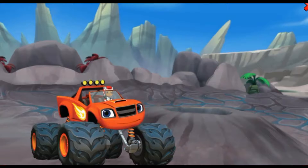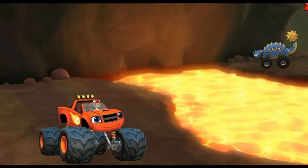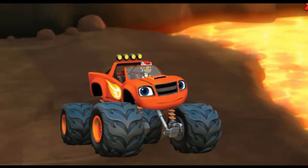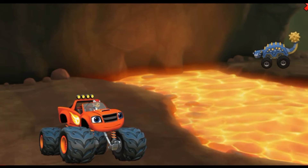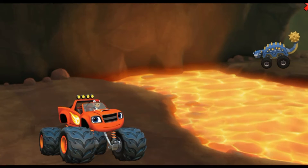Blaze has to get to that mud pit! Whoa — it's a whole river of lava! Blaze will need a bridge to cross over it. If you help Blaze knock rocks into the lava, you can build a rock bridge to drive across. That Ankylosaurus has a strong tail. If you build a tail like that for Blaze, he can knock big rocks into the lava for the bridge.